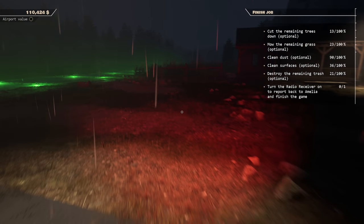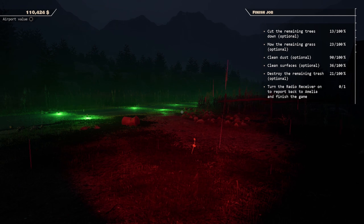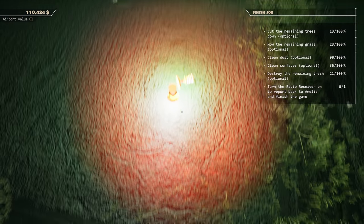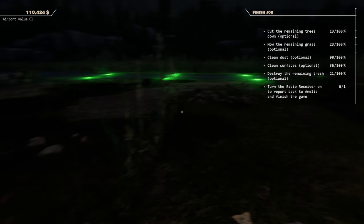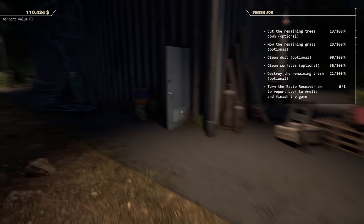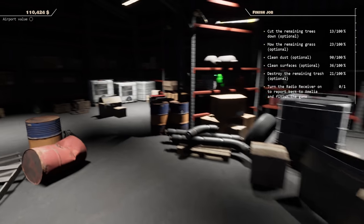Cut the remaining trees down, mow the remaining grass, clean the dust, clean the surfaces, destroy the remaining trash, turn the radio receiver on to report back to Amelia - I finished the game! Turn the radio receiver on - where is it? Well, that completes the game so it's up to you if you want to go around and finish everything else off first. I quite like this game so we might end up getting it - if it's a demo that's fine, we'll do this again when we buy the full version.